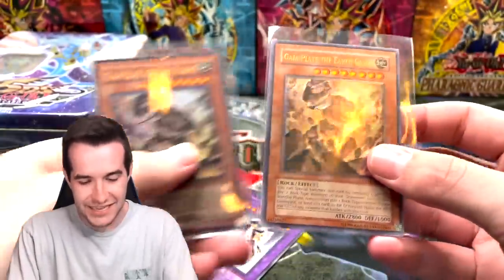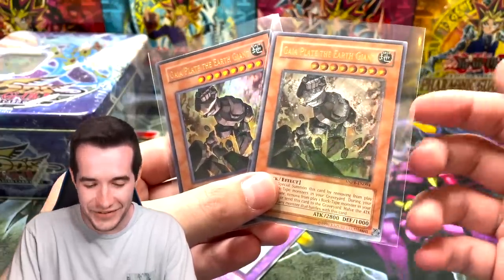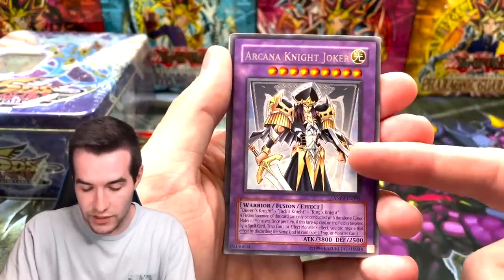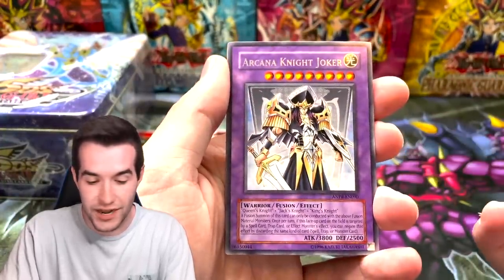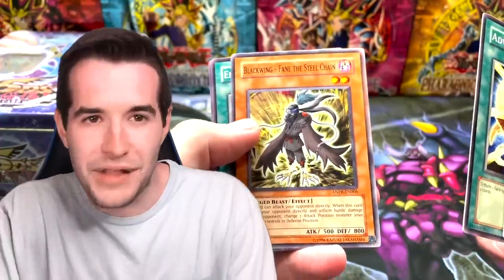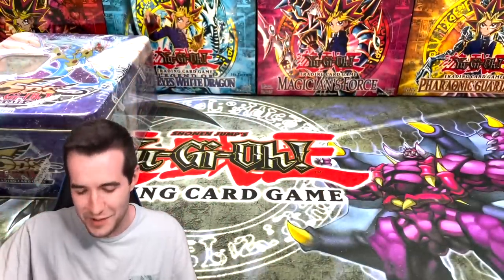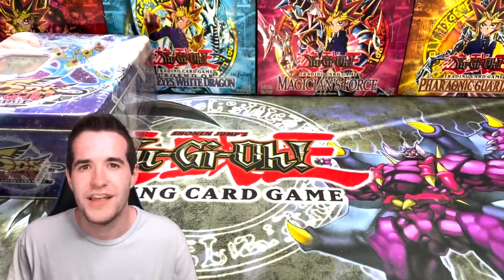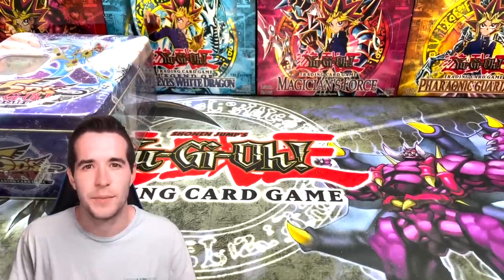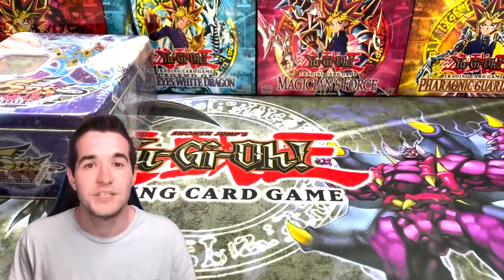Back to my story — but first, Arcana Night Joker, I think this is the original print. King's Court — Blackwing Fane the Steel Chain again. We did a Whatnot stream of King's Court and Ghosts the other day, it was pretty cool. We didn't actually get anything crazy so our packs are heating up — hopefully next time it'll be awesome. Check out my Whatnot down below, you can follow me there.